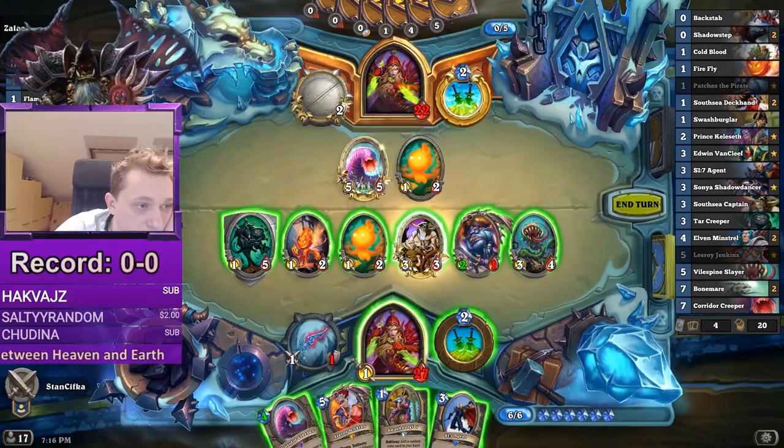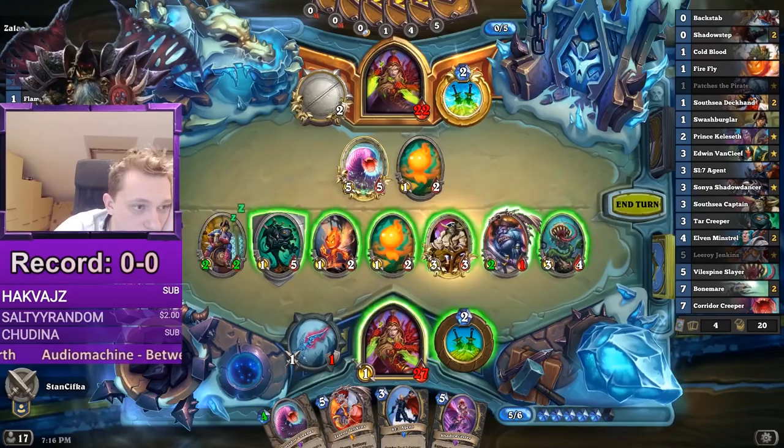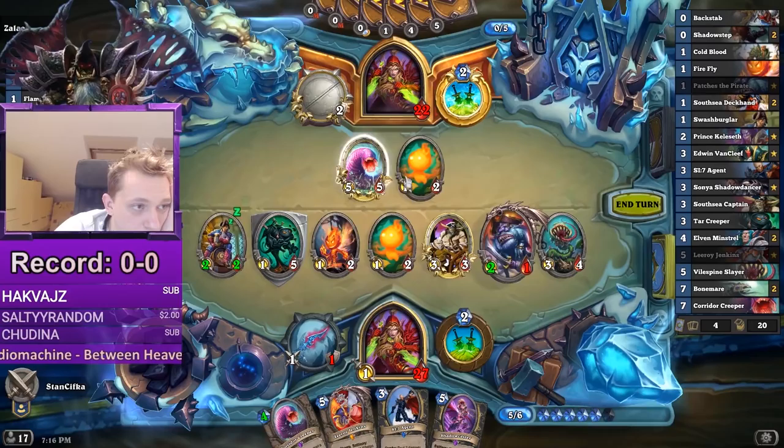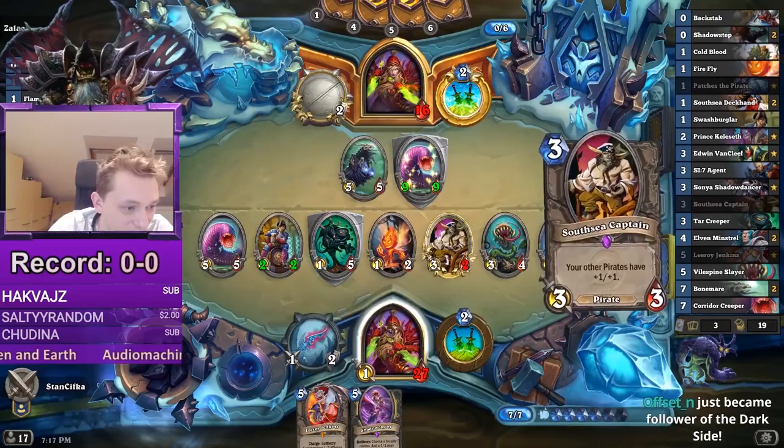So what can we do? We can Swash Bugler, trade the Corridor Creeper away. We don't have lethal unfortunately — we are quite missing. But we can live with that. This could be juicy. Can we trade enough minions? I just guess we go with Corridor Creeper — I don't think he will be pleased.